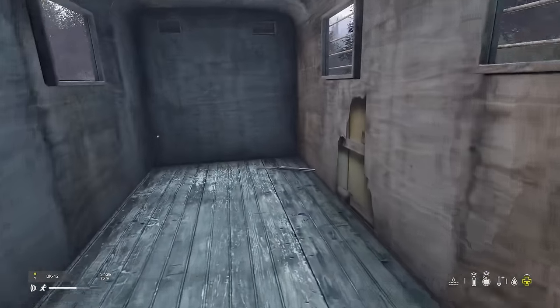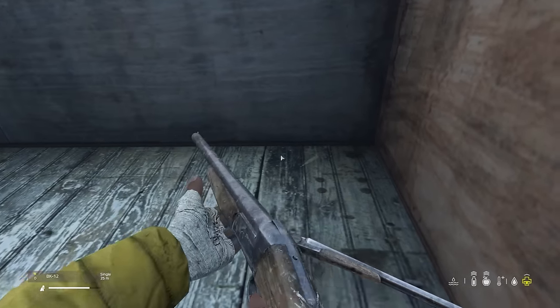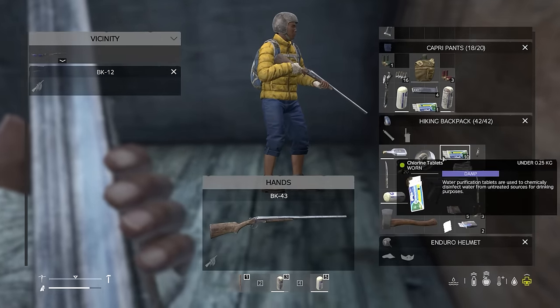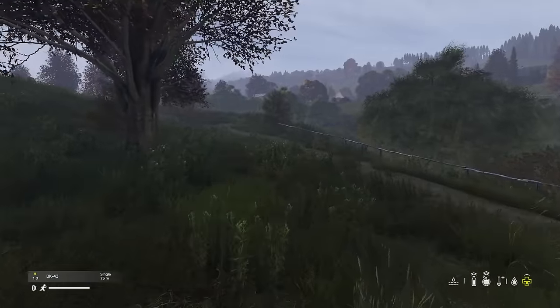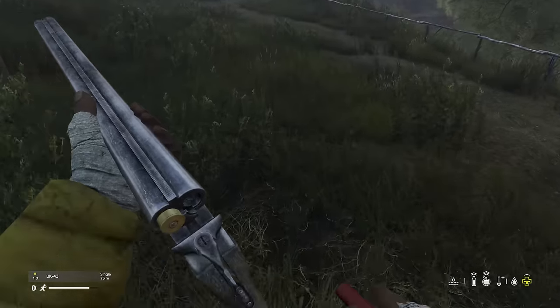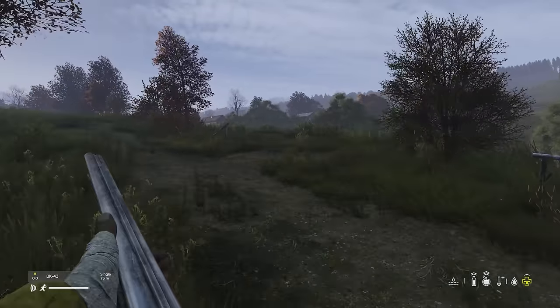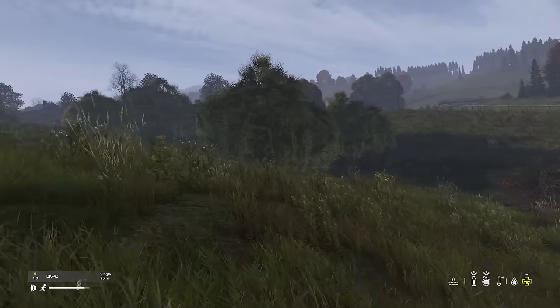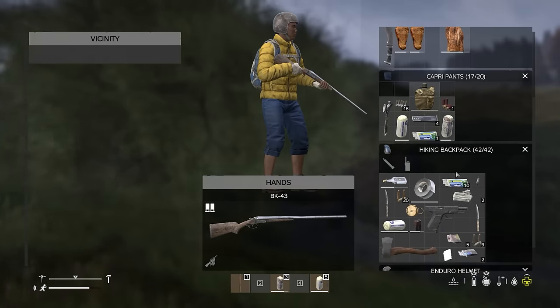I see civilian houses but not a police station, so I'm going to keep going parallel. I found another shotgun — a double barrel shotgun. I'm going to take this. I'm unchambering this by tapping R, taking the double barrel, and holding R to reload the bullets. I think that round on the right is a rubber slug.